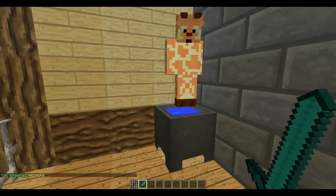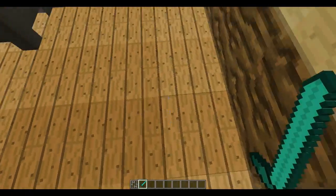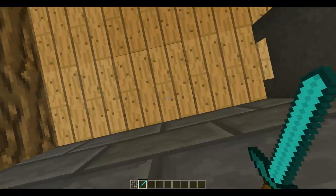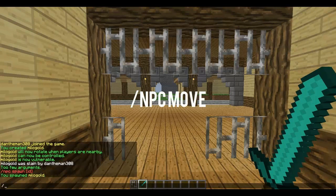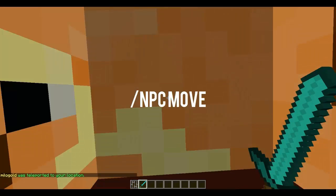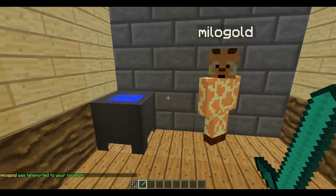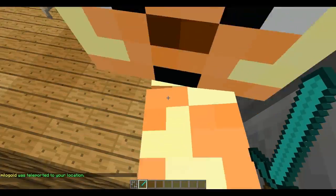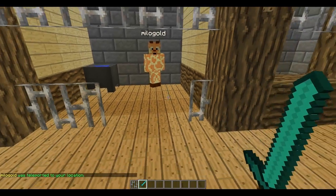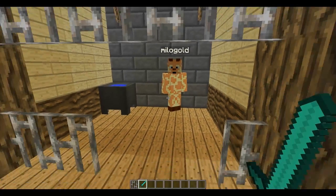So what I want to do now — he's not supposed to be over there, he's supposed to be here. So I'm going to stand where I want the NPC and move it. Stand where you want it to stand and type /npc move and it will move it to where you were when you just did that. It also makes it pushable, so you can push it around.